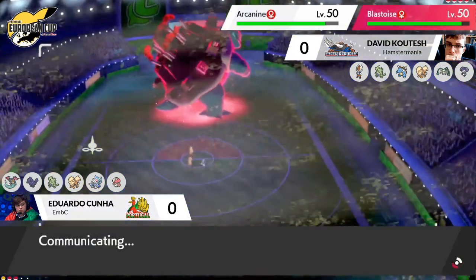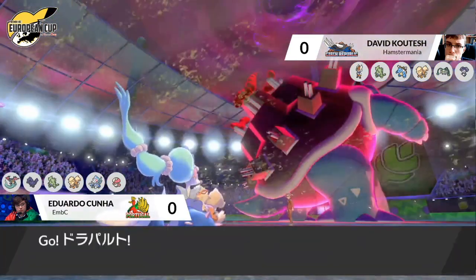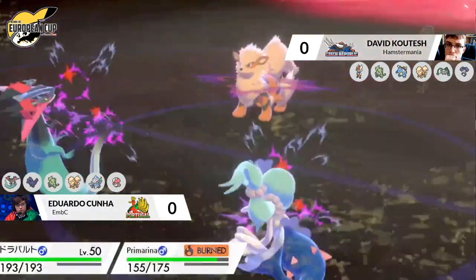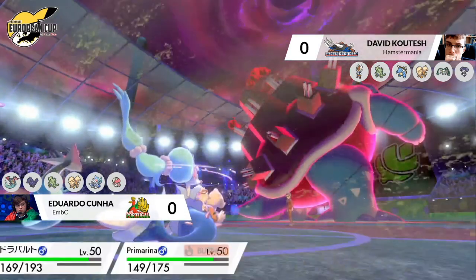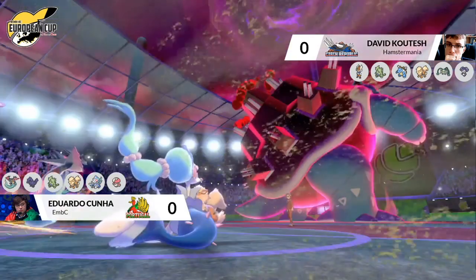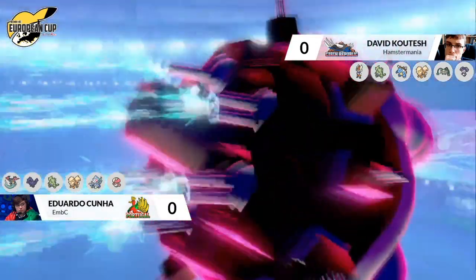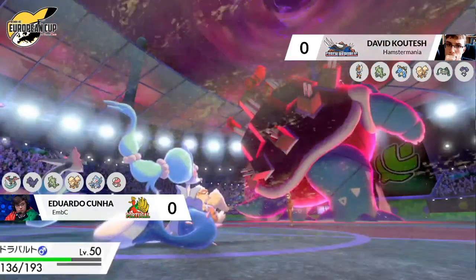It looks like David just really wanted to get that Cannonade set on the field and start racking up that passive damage. Edu is playing a little bit defensively, making sure he's got the ball position the way he wants it, and brings in the Dragapult. Another Snarl coming out from David's Arcanine to lower the offensive pressure of that Primarina and do a good bit of chip to that Dragapult.